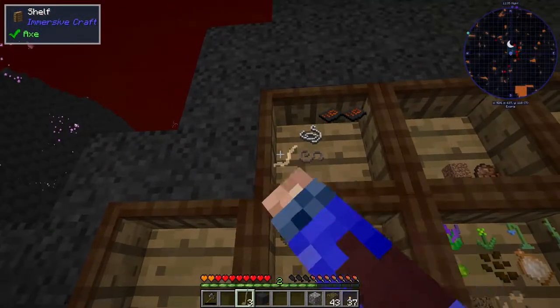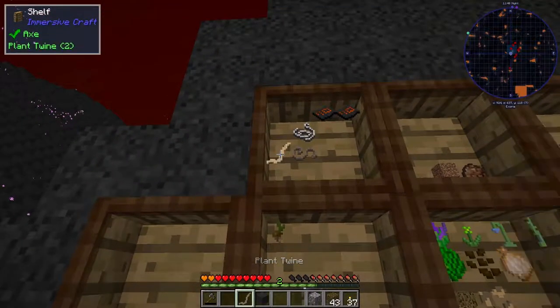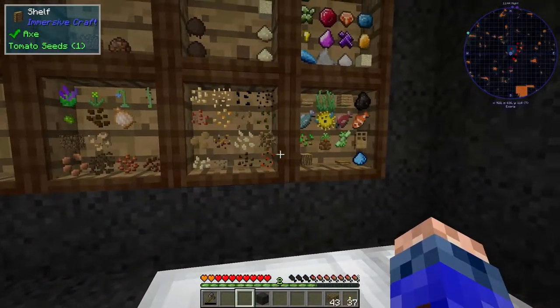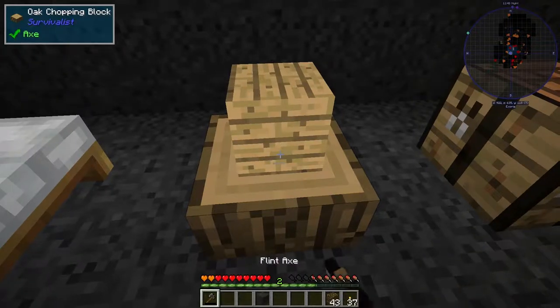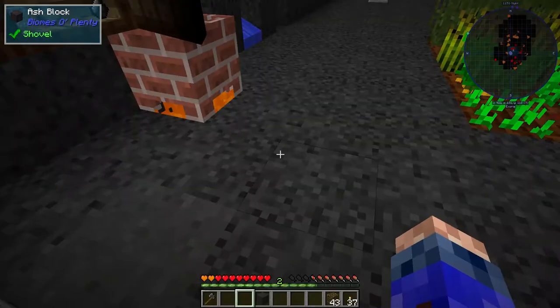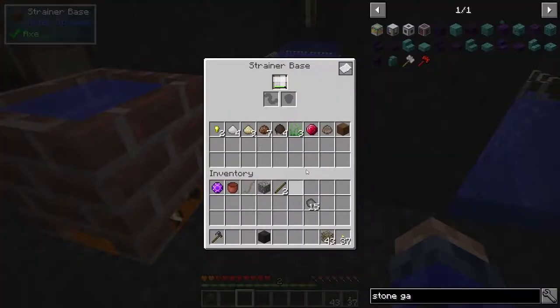We've got one cobblestone — we've got one of them to go with it. We will also need two sticks. There'll be another piece of cobblestone.